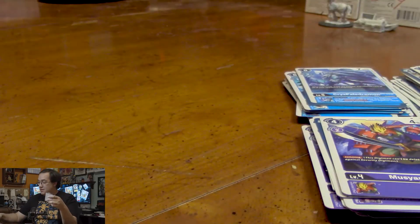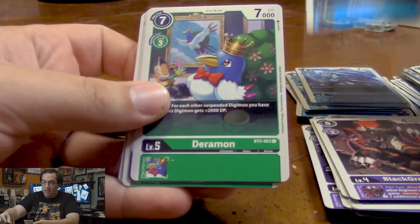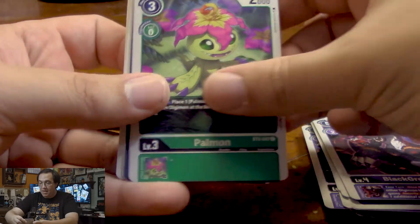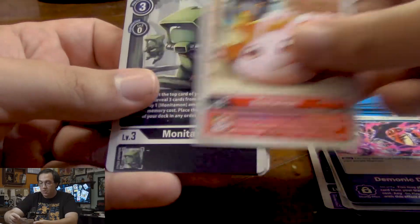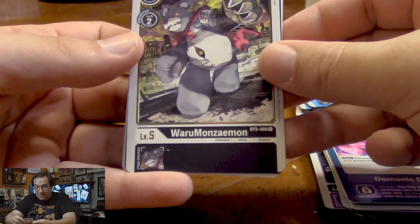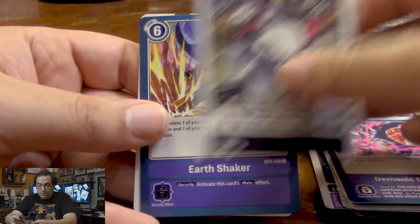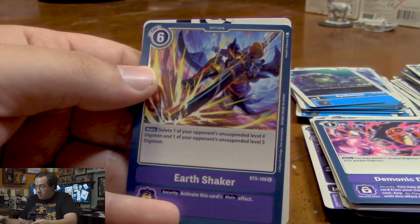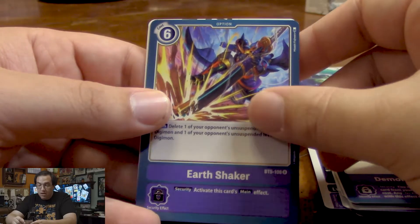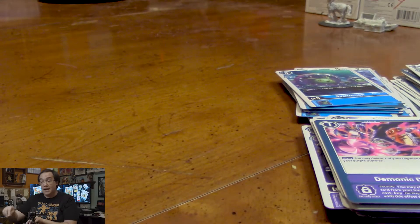Kicking off our next booster pack is Black Growlmon, Sayakomon, Daramon, another Dorbikmon, Kotemon, Palmon, Demonic Disaster, another Koromon, another Monitamon, another Shoutmon. And for our rares, we got Warumonzaemon, who is a cheap-to-Digivolve black Digimon — that's pretty nice, especially at Ultimate level. And Earthshaker, which lets us delete one of our opponent's unsuspended level 4 and one of our opponent's unsuspended level 5 Digimon. This will go great with Plutomon, who came from a different booster pack.